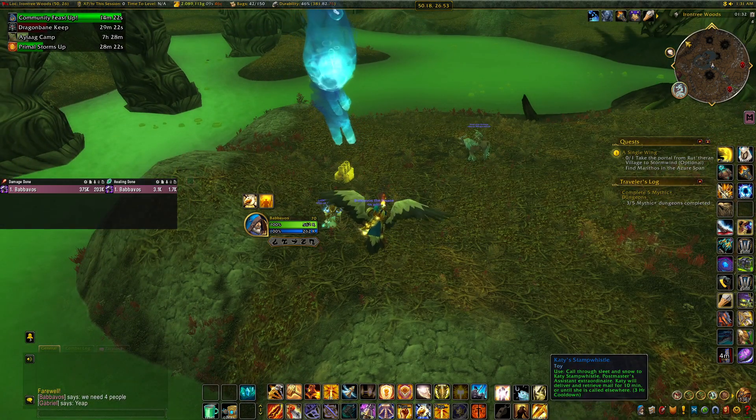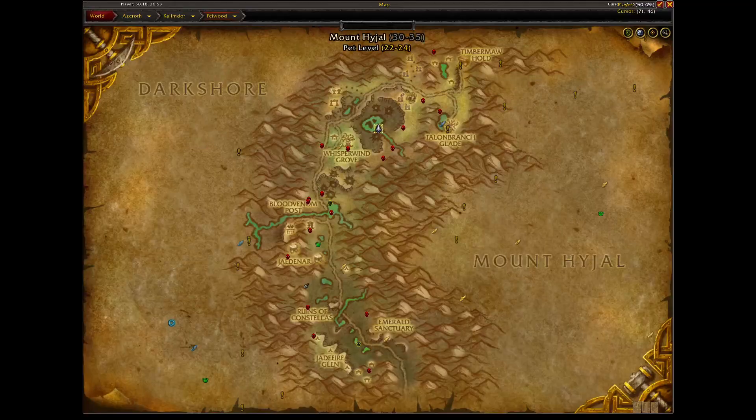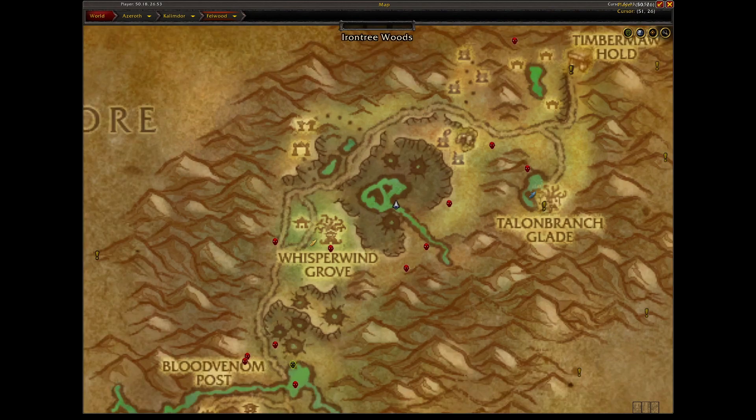And you're gonna get your fourth part. The location is here again — it's Felwood at the lake. You just fly to Whisperwind Grove and then fly a little bit to the right to this exact location here, and then you're gonna have it: the second part for the mount.